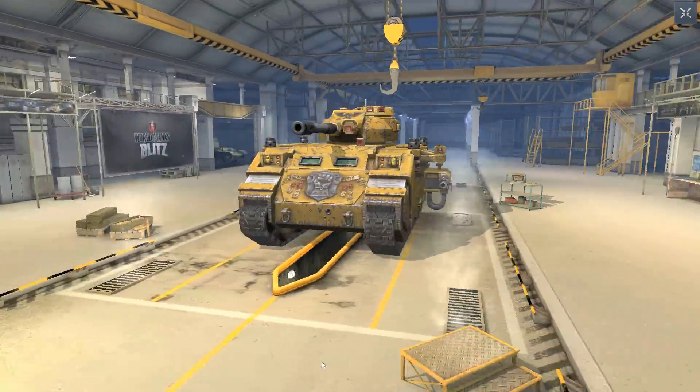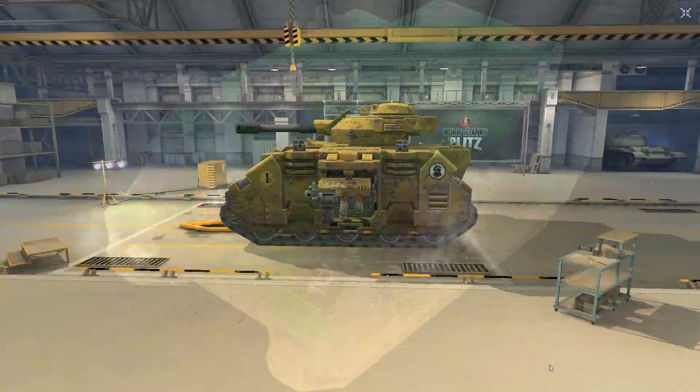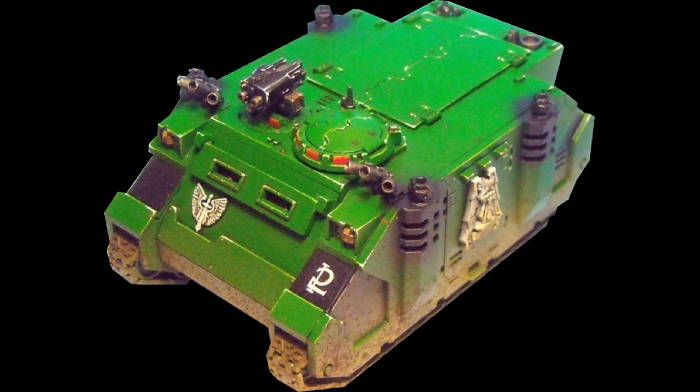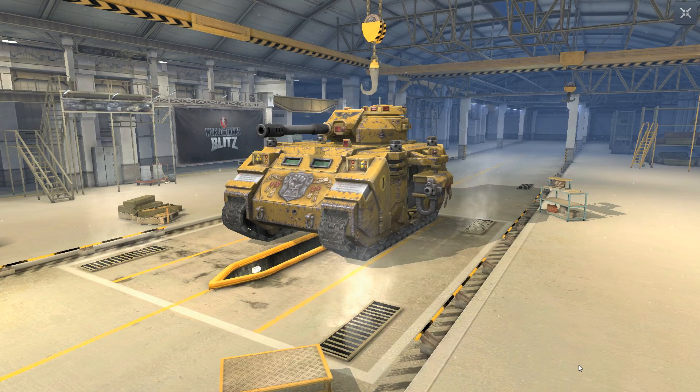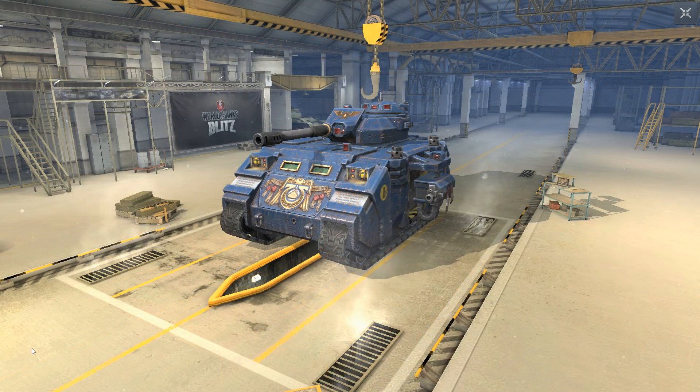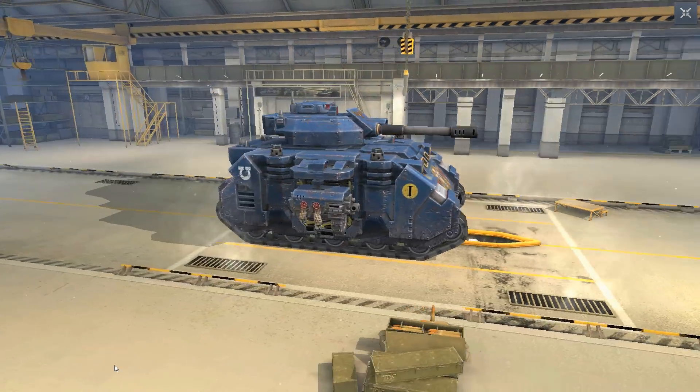In the Warhammer 40k universe, the Predator is based upon the Rhino armored personnel carrier of Space Marines. Having removed the troop transport features and upgrading with ammunition stores, chassis reinforcements, extra armor, and weaponry hardpoints in order to allow it to fulfill the role of a more conventional tank.